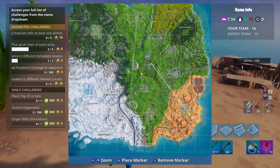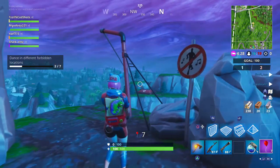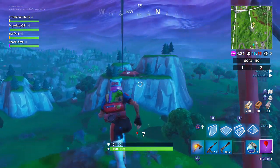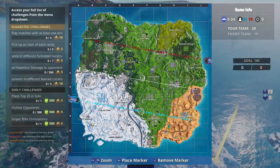The fifth location is on the high mountains next to Salty Springs. As you guys can see I have it marked on a really high mountain. All you guys have to do is land there — there should be a bunch of weapons there as well — so just go there and dance in front of that, and that's the fifth one complete.